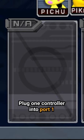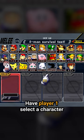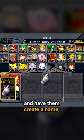First, grab two controllers. Plug one controller into port 1 and the other into port 3. Have player 1 select a character and have them create a name.